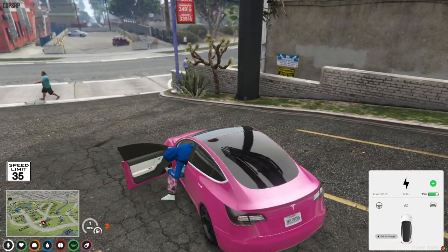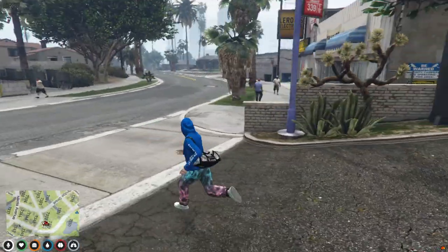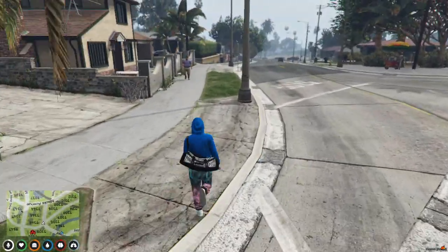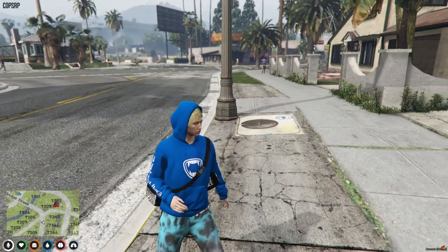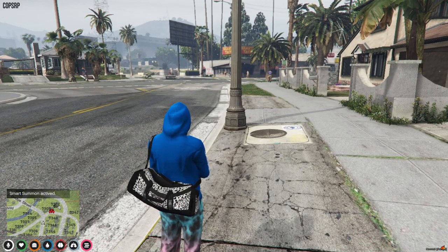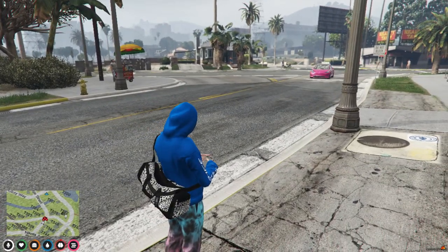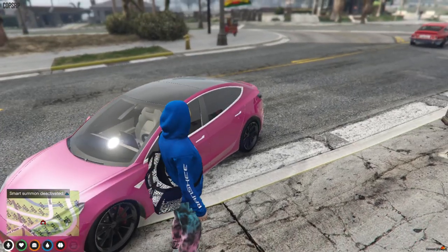Smart summon — not sure how far it will go. Say we went around this corner, over here. It might cause a problem being off the road, but we'll go around here. I've still got my minimap up so we can see where it is on the map. Press smart summon — oh, it's already started moving! And here it comes. It's stopped at this junction. She's coming from the opposite side of the road — is it going to have an accident? Nope. Well done Tesla, thank you.